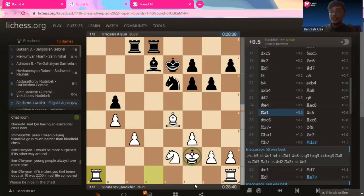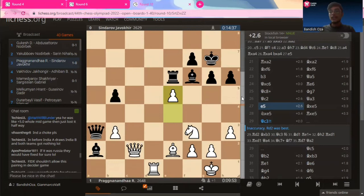Castling is always like the safest move that we go for, right? But obviously Sindharov wanted to go for the no-castle game. That was two tactics from round six. Now we move on to the third and final tactic for the video: round 10.